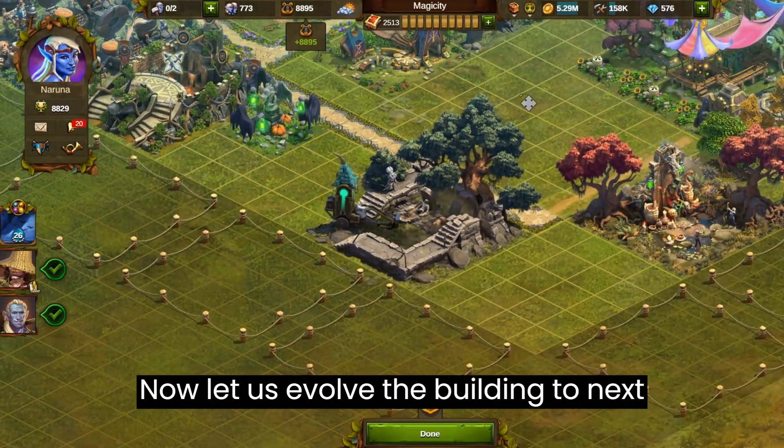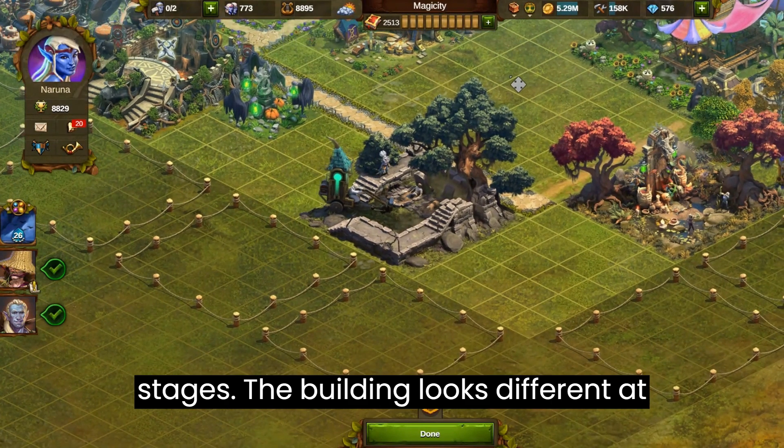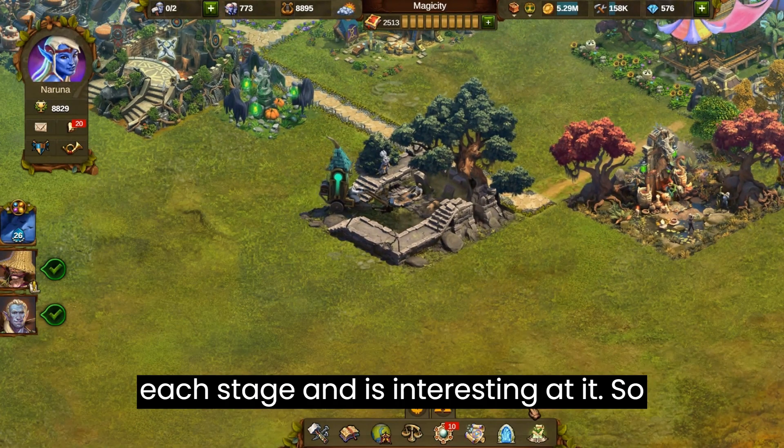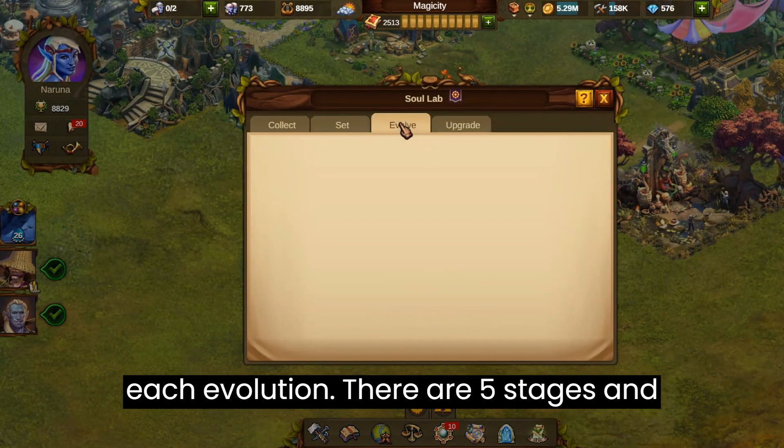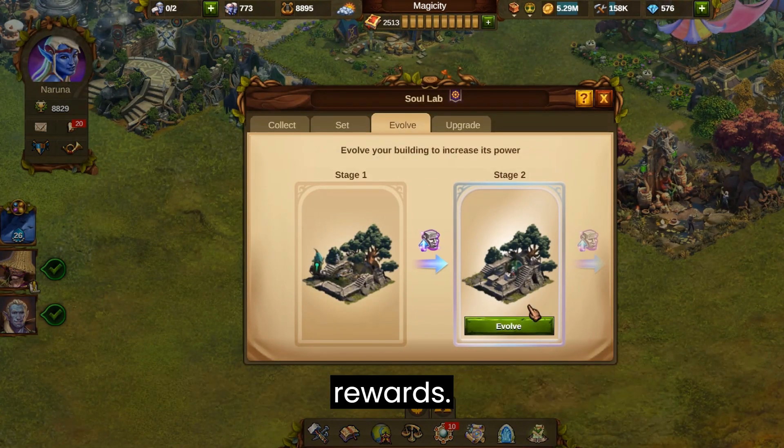Now let us evolve the building to the next stages. The building looks different at each stage and is interesting, so just keep an eye at how it looks after each evolution. There are 5 stages and each evolution increases the daily rewards.